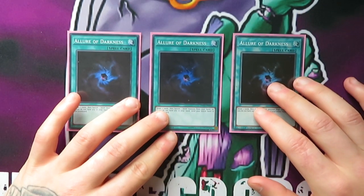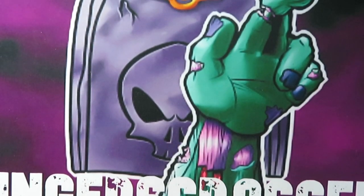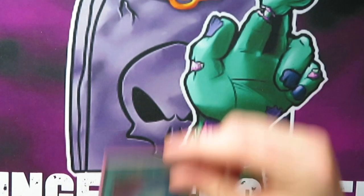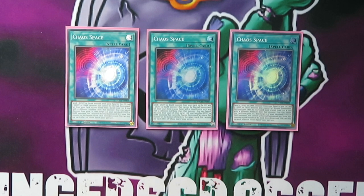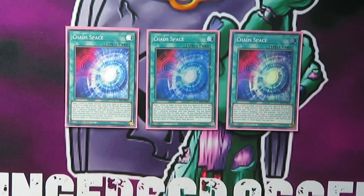For draw power, Allure of Darkness is crazy — banishing in this deck is what you want to do, so the draw two to banish one is just crazy, it's basically a Pot of Greed. Then Pot of Prosperity — I feel like you don't need a lot of your extra deck, so this really helps out. Chaos Space also has a kind of draw power, but it's also just absolutely broken. You can send one to grave which helps with your Chaos stuff, and then you can search other Chaos pieces that you need to just keep going and keep comboing, setting up a decent board or breaking the board. I feel like this deck is really good at going second and just playing through interruptions.